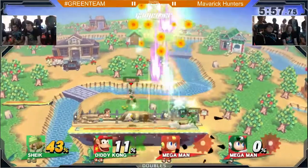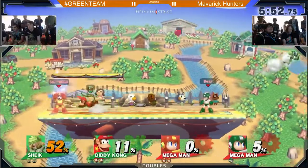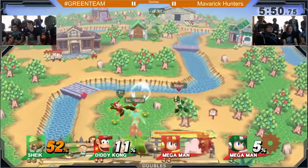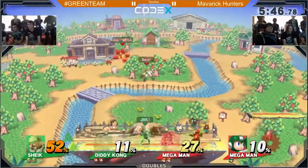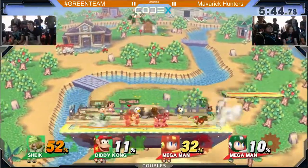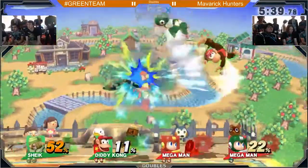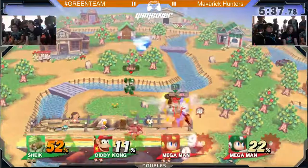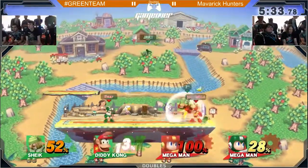He just walked up and did it! That's nuts. I've actually never seen that up-B before — I didn't even know he had that custom up-B at his disposal. That's probably a worse recovery, but a better tool to use as a kill. Because you saw how high he went — he went maybe up to platform height. Bear is really just staying in the air. He is not falling for any of these shenanigans on the ground by hashtag green team.